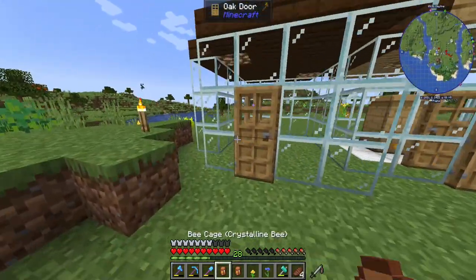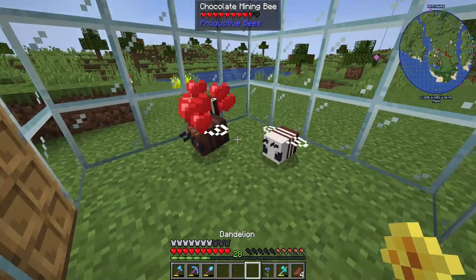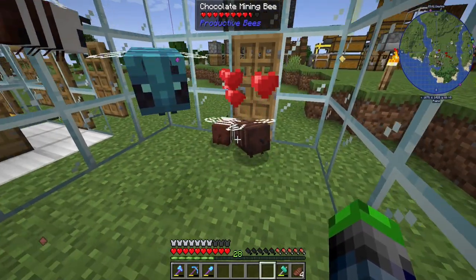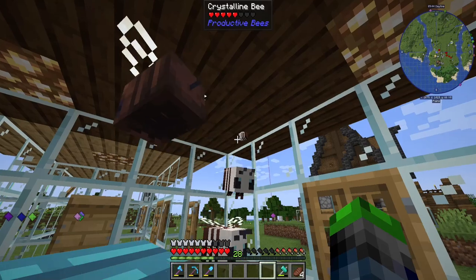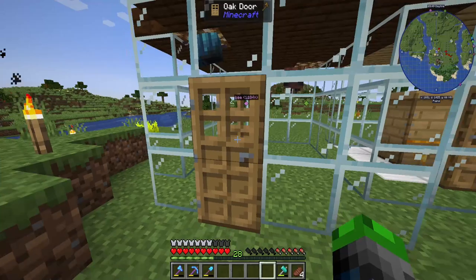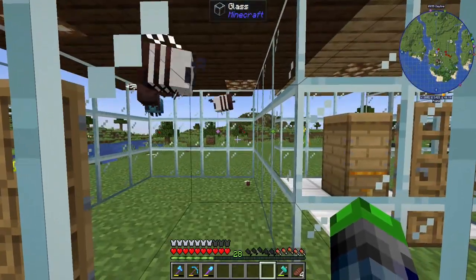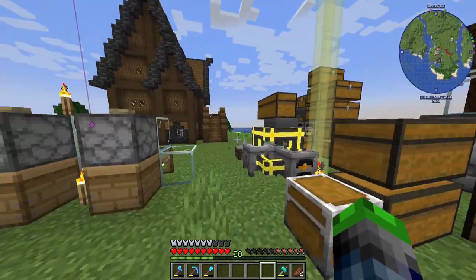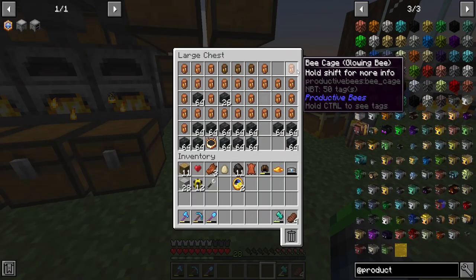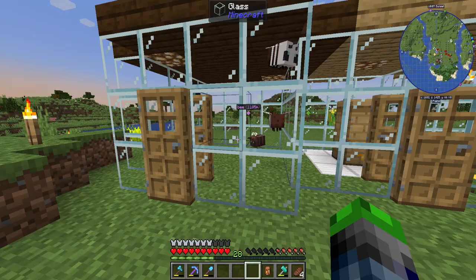Let's get these guys bred together. Crystalline bee — bam and bam. Do we get a redstone bee first try? No, we get another crystalline bee. I didn't know that was a thing. I realize I grabbed the wrong bee — that's why.